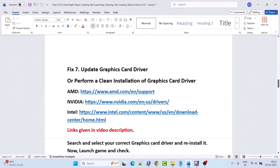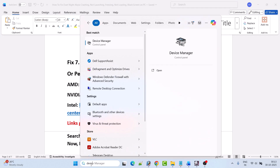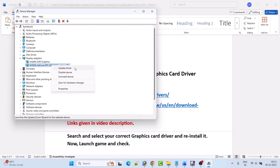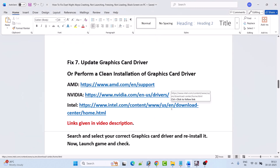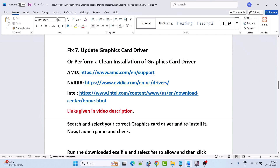Fix 7 is to update your graphics card driver. In Windows search, type Device Manager and open it, then expand Display Adapters, right-click on your graphics card driver, select Update Driver, then click 'Search automatically for drivers'. After this, close the window and launch the game to check. If that doesn't work, you will need to perform a clean installation of the graphics card driver.